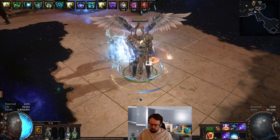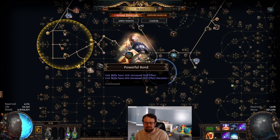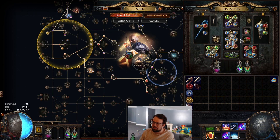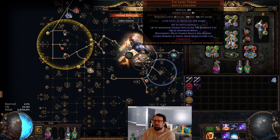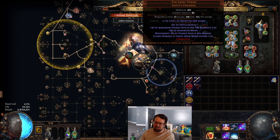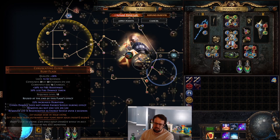Sorry for the soapbox. Let's get into what this character is. The main thing we're building around is Ivory Tower. I love this unique for how much energy shield it can give you. The unfortunate thing is it's built around you not being able to reserve your mana pool — that's the big downside. You get to reserve life and get a bunch of ES, but the downside is you can't reserve your mana pool. The mana pool is super powerful. So, in order to not give up the mana pool so I can reserve more auras, the way I do that is Coruscating Elixir.